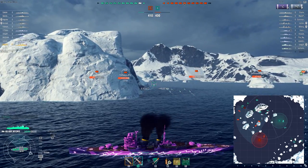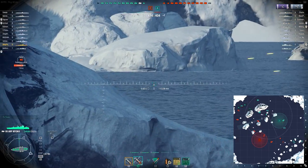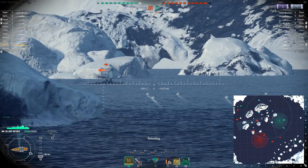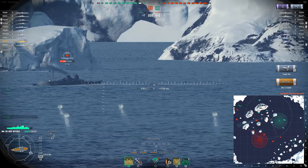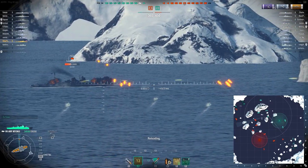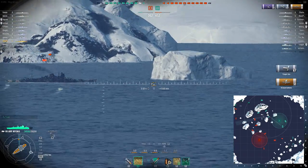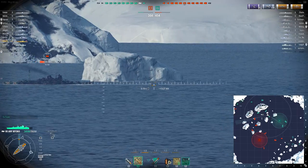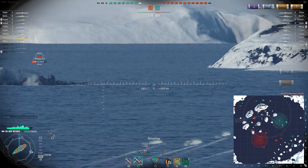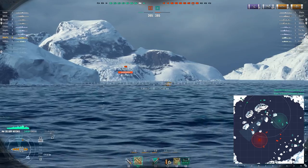Opening fire now — direct hit, nice, citadel as well! He's turning away. AP shots. Torp hits — one at least. He was just fast enough to get away. AP shells, good to turn once again — backwards driving, best driving ever. One more citadel hit needed and this guy is dead. Anyways, this guy is dead — doesn't matter what we do. Seems like this area is cleared as well, so far everything seems to be quite nice.